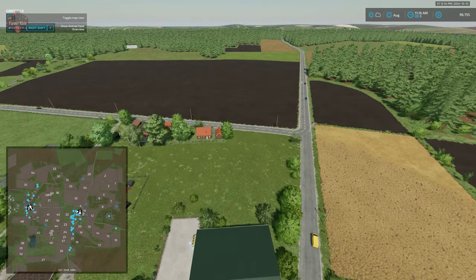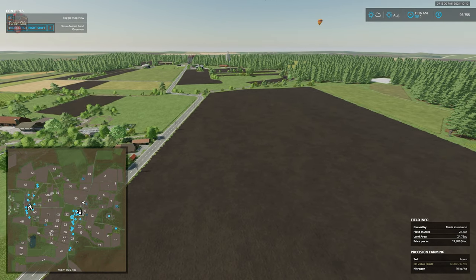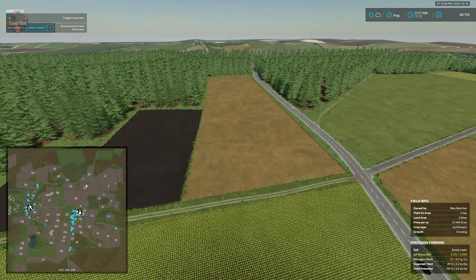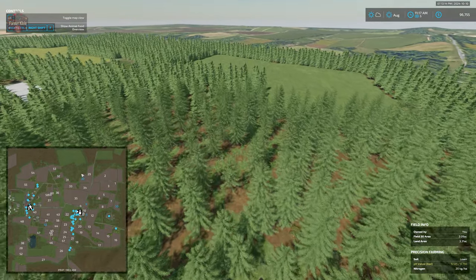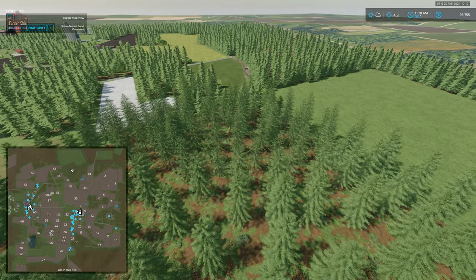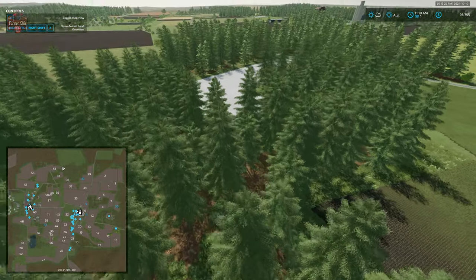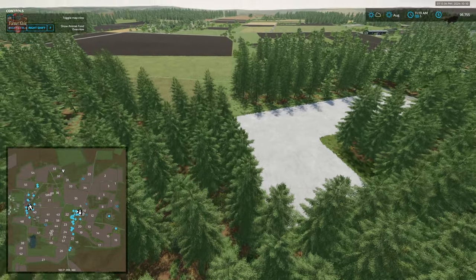Looping around to the north, there are no other real points of interest until we reach the town to the west. With respect to our scoring metric, we're giving the map a full point because it has 12 built-in productions and there are areas to put more down, like the expansion yard across the street.